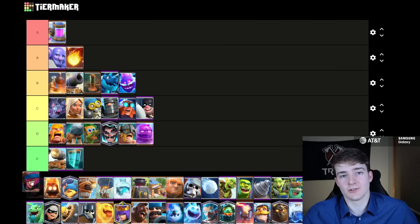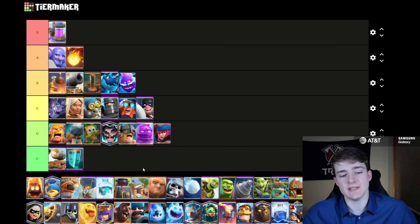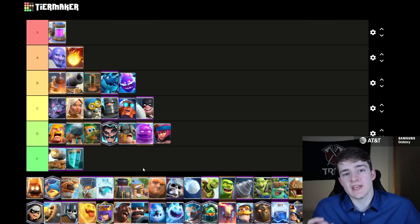The regular Firecracker is not that good — the Evolved one I'm going to put a lot higher, but the regular Firecracker is going to go into D tier. There's so many people using Arrows in this meta, and I personally don't see her a lot ever since the Dagger Duchess was introduced, because traditionally she's always played in Cycle decks, and Hog Cycle and things along those lines are a lot worse now that the Duchess is in the game — which is why the Firecracker I have at only D tier.